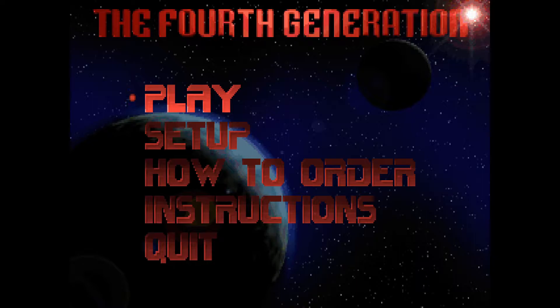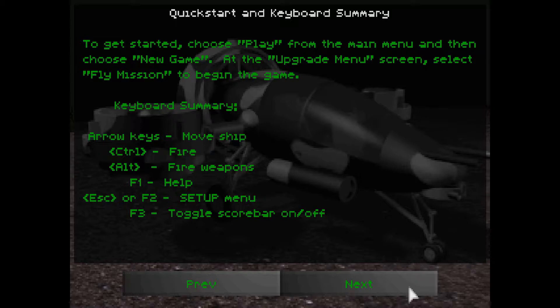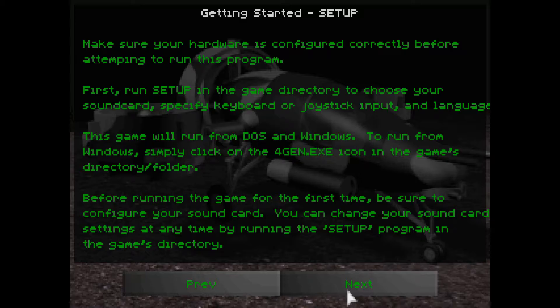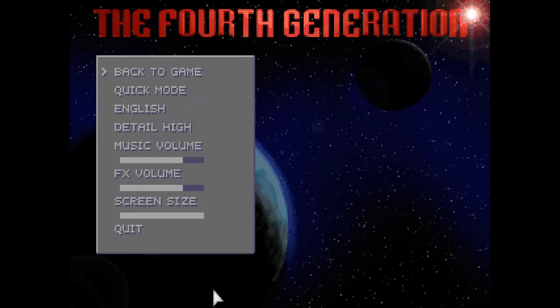I don't know if there's much of an introduction. Shall we have a look at the instructions first? Helps to give me a prompt at any time. Yeah, we need controls. What have we got here? Fire — alt to fire weapons. That could end badly. And control to fire. And there appears to be ship upgrades. That was like a manual within the game, but that was very nice.